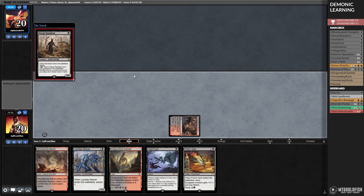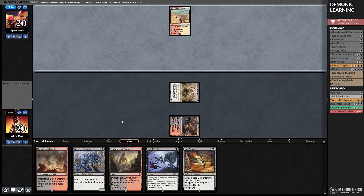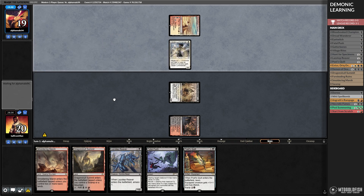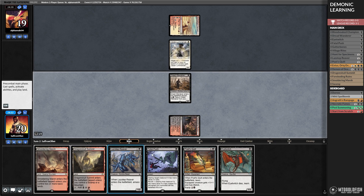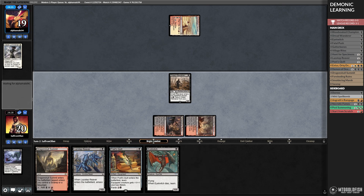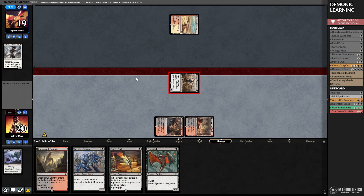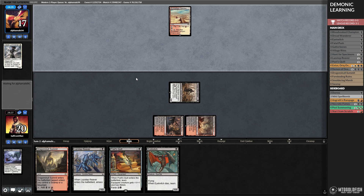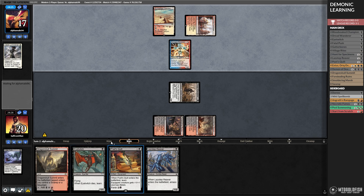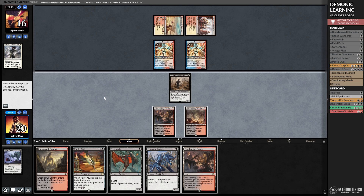We can play Dreadwanderer on turn one. Turn two looking like a tap land and nothing. If our opponent plays something, we can Fatal Push — that's good. Clever Lumimancer — that is worth killing for sure. This might finally be the matchup for Poet's Quill to be good. Against aggro that deals a bunch of damage we can just lifelink it up and go to town. Would still love to find a Demon. Opponent: Inspiring Vantage and Nivmagus Elemental. And another Nivmagus. That's frightening.